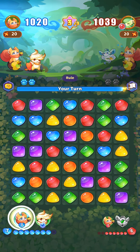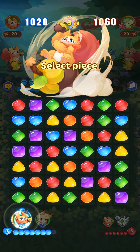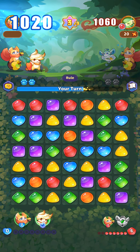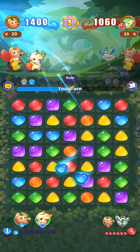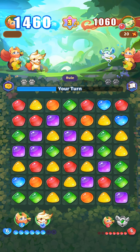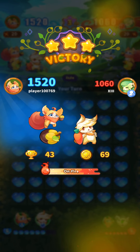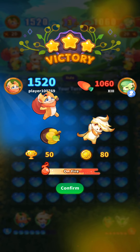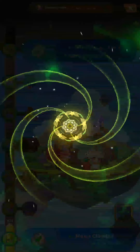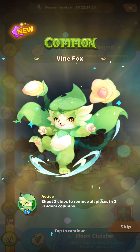One kind of cool thing is that you can unlock new characters — these little power-up people. Let's use it right here. We won again! So like I was saying, you can unlock new characters. We unlocked a new area or a new buddy. You can unlock new characters, and this one is a common one named Vine Fox. Its power is: shoot two vines to remove all pieces in two random columns.